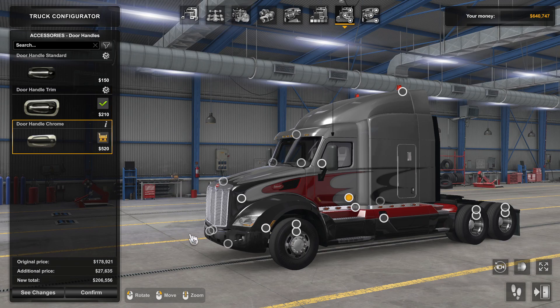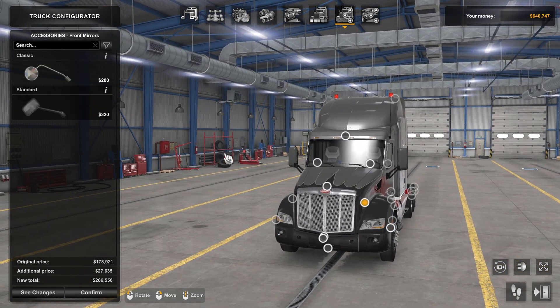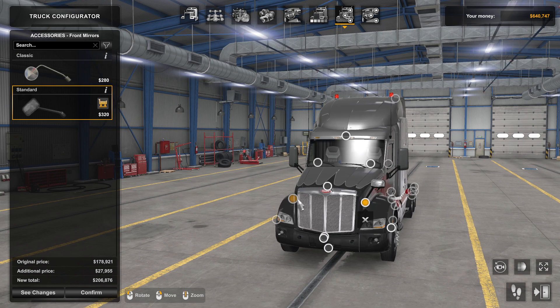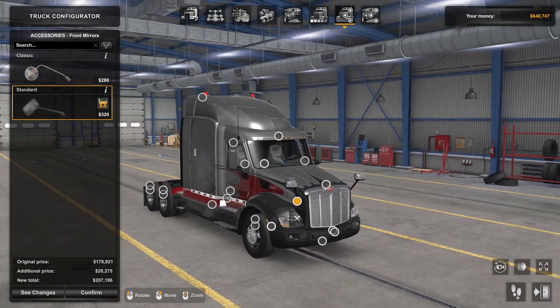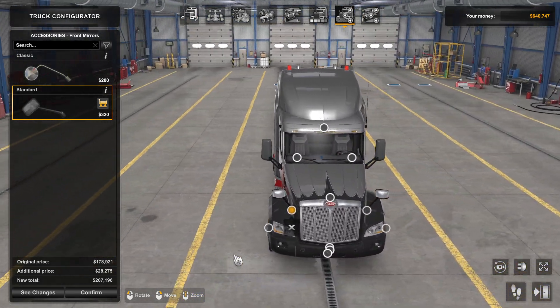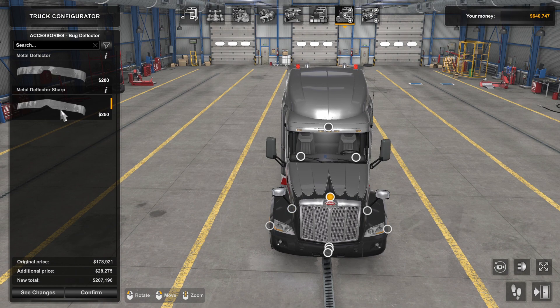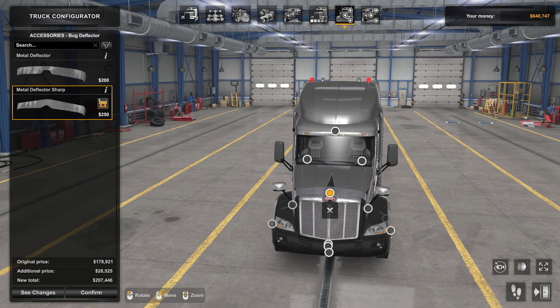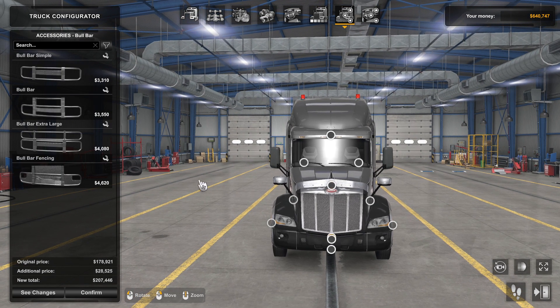We'll make the door handle chrome. We're not going to do the flags. Classic — yeah, we'll do that one, go standard. Let's put that on. Pull bars added.